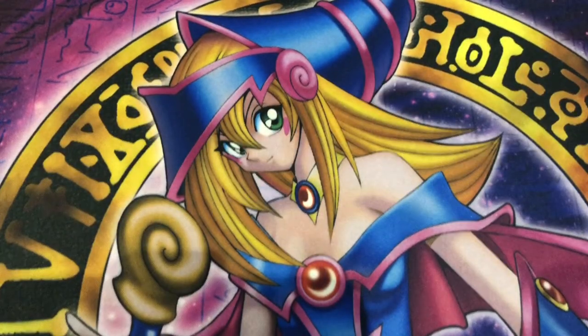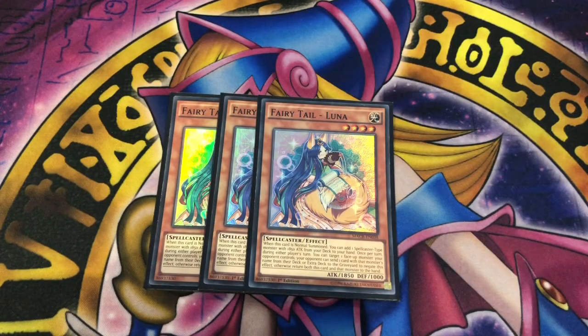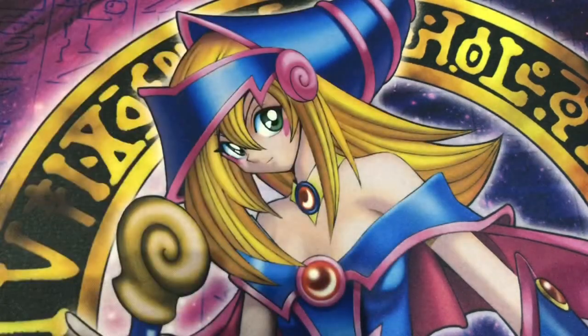I don't run Dark or Lena. Instead I have Fairy Tail Luna, which on normal summon searches any spellcaster from your deck with 1850 attack. She also has a nice quick effect where she can target a monster your opponent controls and force them to send a copy of that monster from their deck or extra deck to the graveyard to negate the effect. If they don't, you bounce both Luna and that monster, giving you an extra normal summon for Luna next turn to search another Charmer. Dark doesn't really have synergy with the deck other than being a Charmer, and Konami doesn't want to acknowledge him as part of the archetype anyway.